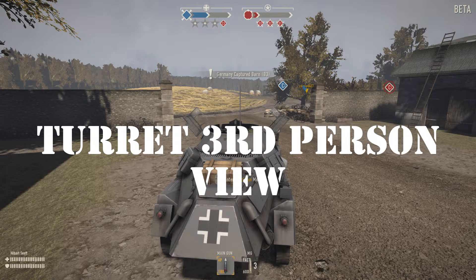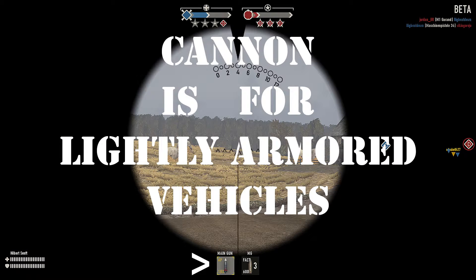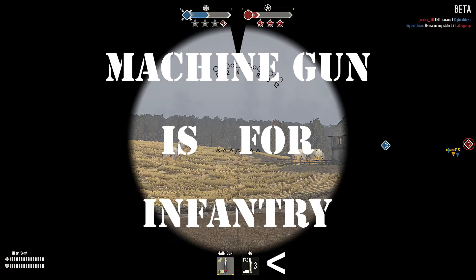There are those who will disagree with me and they're entitled to their opinion. If you get into my 222, I really hope you'll take this advice to heart. The cannon is for lightly armed vehicles — it's not for infantry running across fields 200 to 300 meters away; it's just not going to be effective at that. However, the cannon can be used to snipe stationary infantry. The machine gun is for infantry — infantry that's running, riding a bicycle, motorcycle, or even in a jeep.